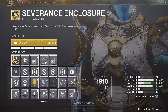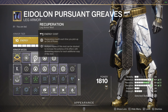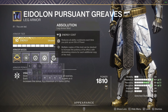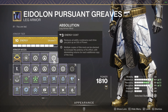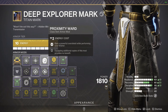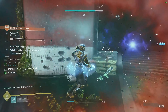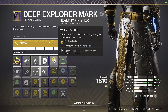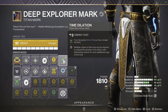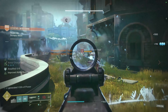We'll also be running Charged Up, increasing the maximum number of stacks of armor charge you can carry by one. On our leg armor we'll be using Recuperation — replenishes health each time you pick up an orb of power and health begins to regenerate immediately after picking up an orb of power. And Absolution — reduces all ability cooldowns each time you pick up an orb of power. On our mark we'll be using Proximity Ward to gain a powerful overshield while performing your finisher, Healthy Finisher — finishers heal you and consume one stack of armor charge — and Time Dilation, so your decaying armor charge has a longer duration.